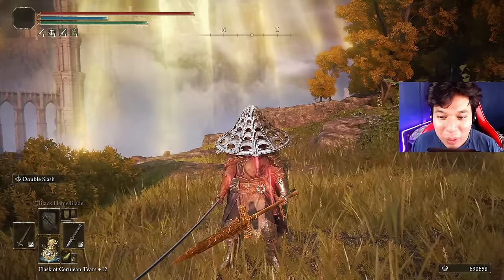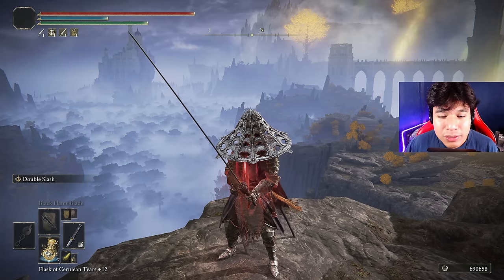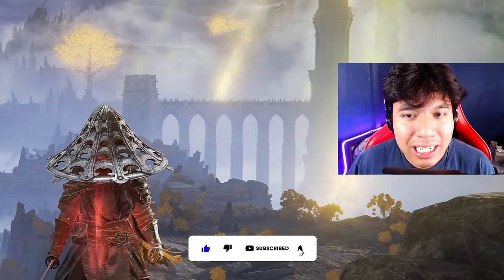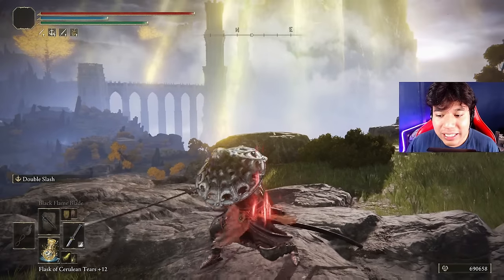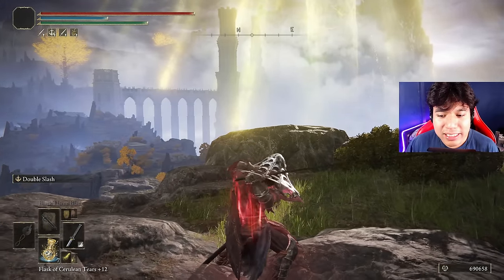Let's begin with the weapons I am going to use on this build. The main weapon is going to be the Nagakiba plus 25 with the Double Slash Ash of War on the Keen affinity. The main reason why I decided to use a katana is because I find katanas very balanced in three main aspects: the speed of the attacks, the damage of each attack, and the stance damage of the heavy attacks.